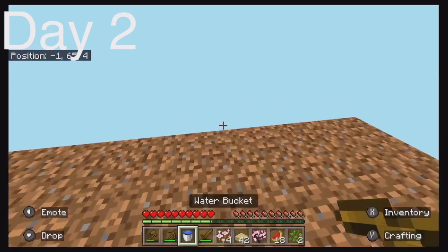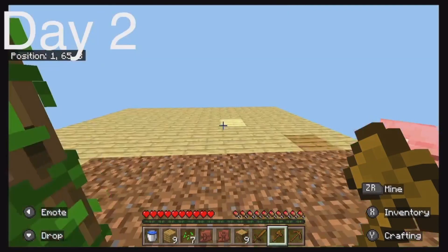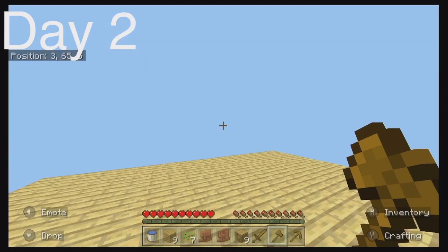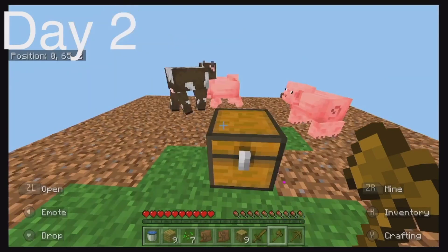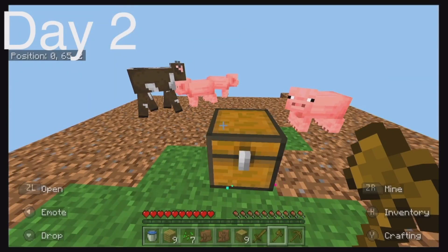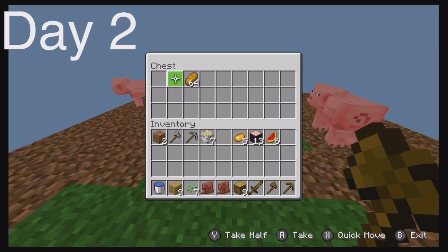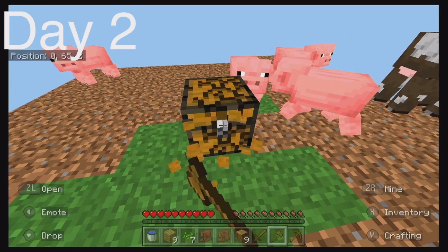I crafted some birch planks and expanded the island. At the end of day two I finished the platform — and there's a chest here with a stone pickaxe, some stone, and a stack of bread. Oh my gosh, that is a lot of bread!